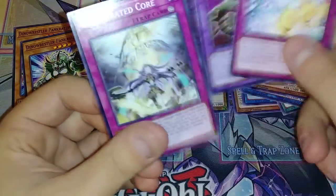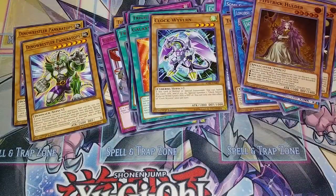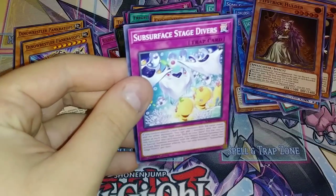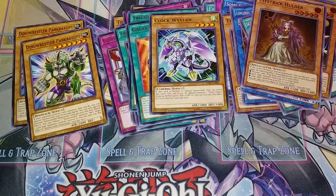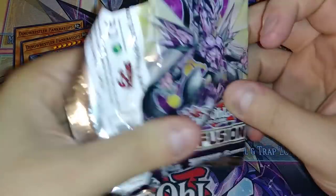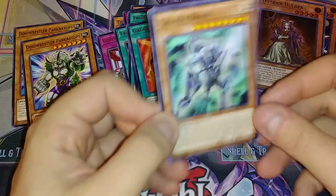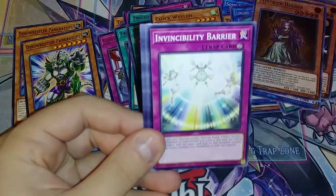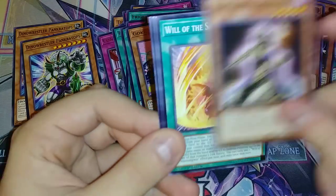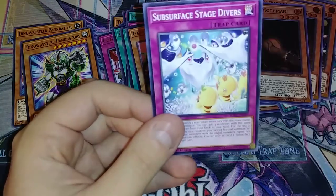Clock Wyvern too, and plus you guys get to see the pull ratios. I think this is kind of like a short print common — the Subservant Stage Divers. I think that's kind of short print, I haven't seen a bunch of those yet. Orchestrated Attack, Invincibility Bearer, Danger Mothman for the meme. I know I got a bunch of those now — got a second one.